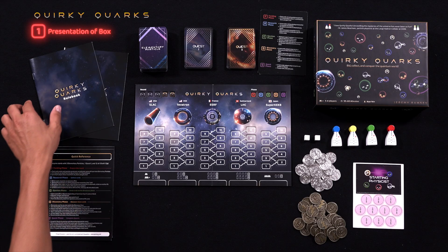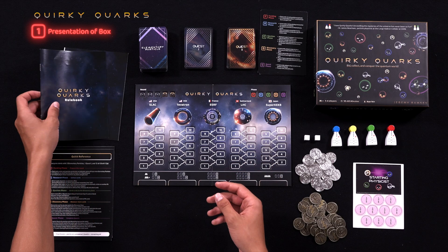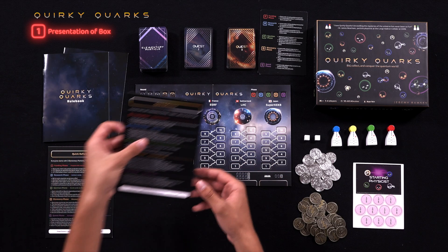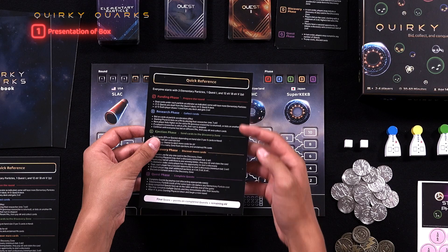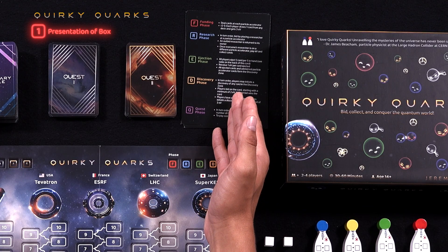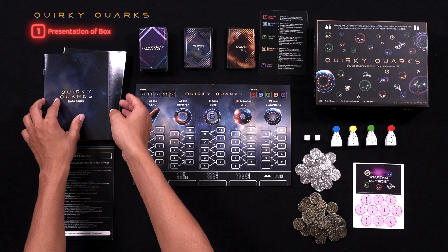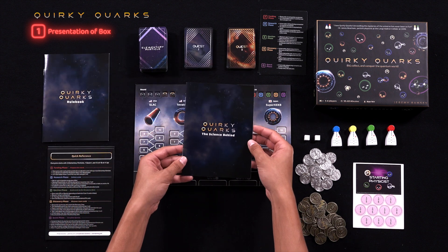This is what you will find in the box. First up is the rulebook, containing the full set of rules written out. We also have a quick reference guide that serves as a shorter version of the rulebook, to remind yourself of key points, and a few cheat sheets containing an extremely simplified version of the rules that players can refer to while playing. A leaflet briefly explaining the physics behind Quirky Quarks is also included in the box to satisfy your curiosity.